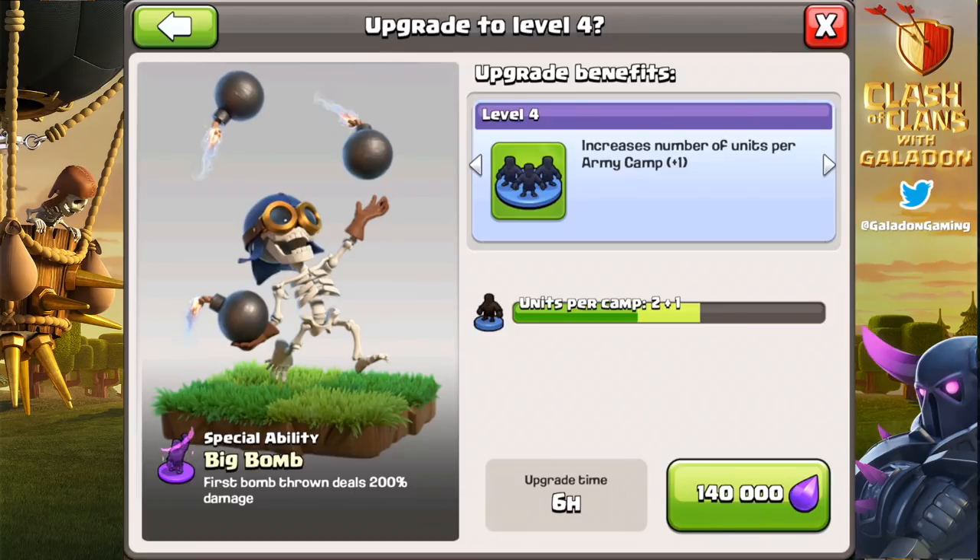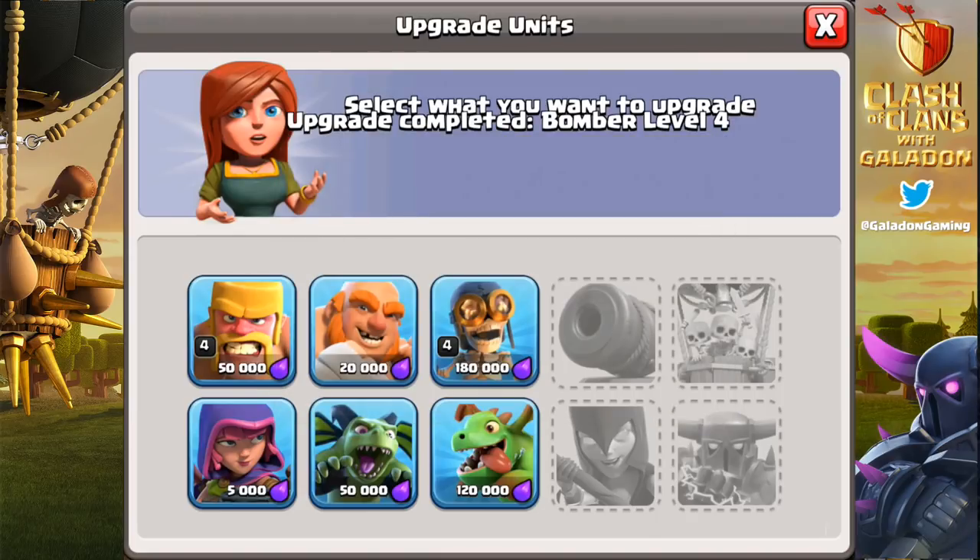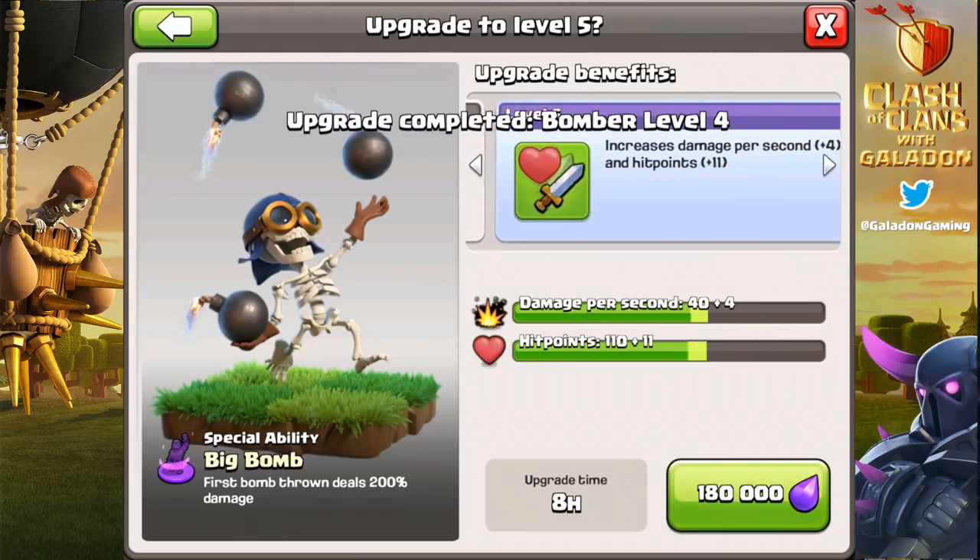This is a critical one right here — level 4 is a big one. You get an additional bomber per camp, so if you're bringing 4 camps of bombers, you are going to end up with 12 instead of 8. That is a huge additional output in damage, and that is a big critical number to get to with the bomber.